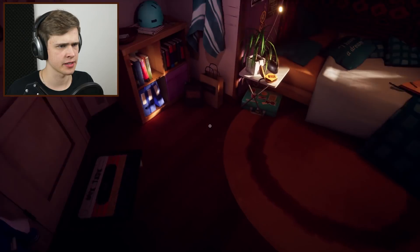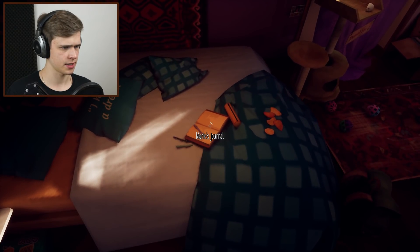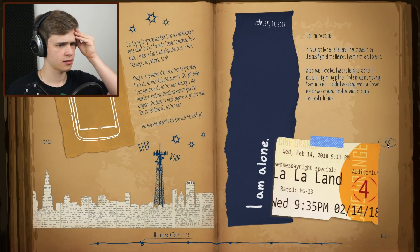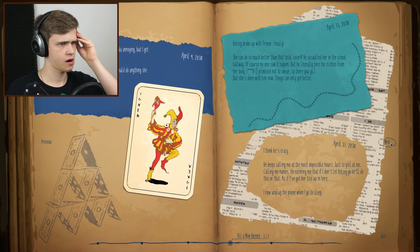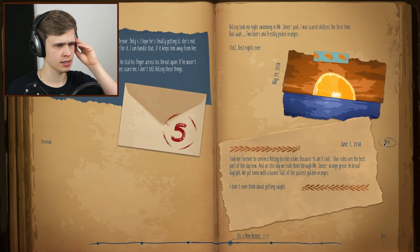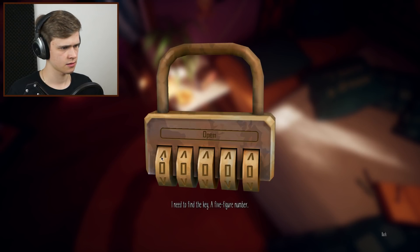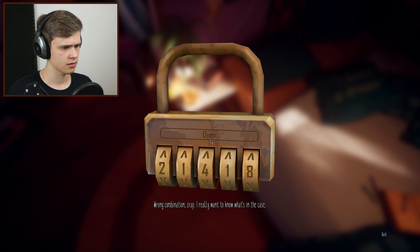Oh, a case — there we go. I need to find the key. A five-figure number. Maybe it's in the journal? The journal was updated just now. Five-figure number — 2-14-18 could be the one. There's still something missing over here probably. I'm gonna try 2-14-18. I need to find the key — not 14, a five-figure number. Nope, that did not do it. Wrong combination. Crap. I really want to know what's in that case.